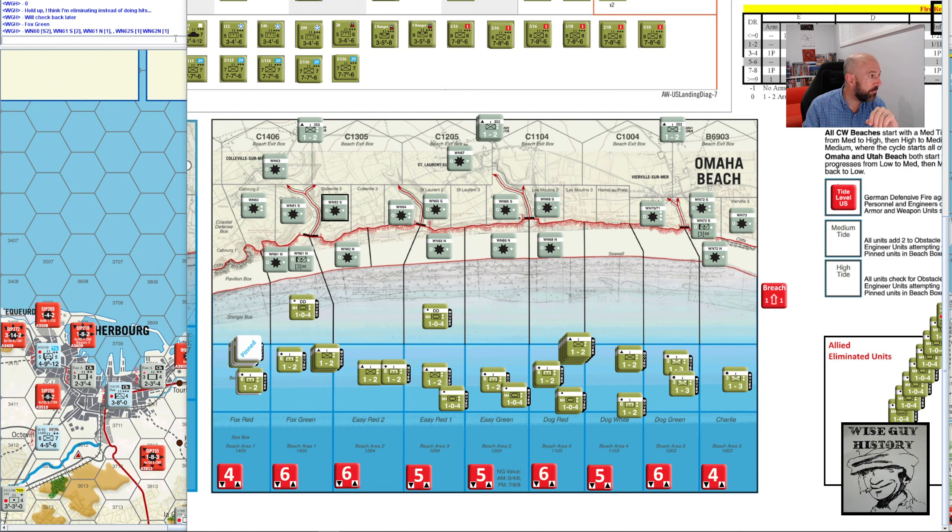So we add these up and we get 7. That's the maximum fire factor. Now I've got my actual charts with me — I then go to the fire table value. I make a die roll: it's a 6. There are modifiers: it's low tide, so minus 1; it's the first sub-phase, so minus 1. So we're going to a 4.